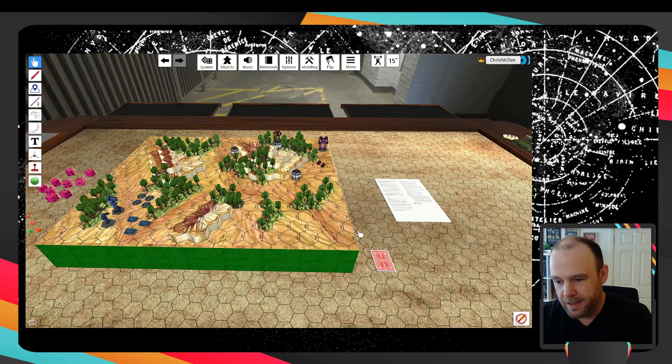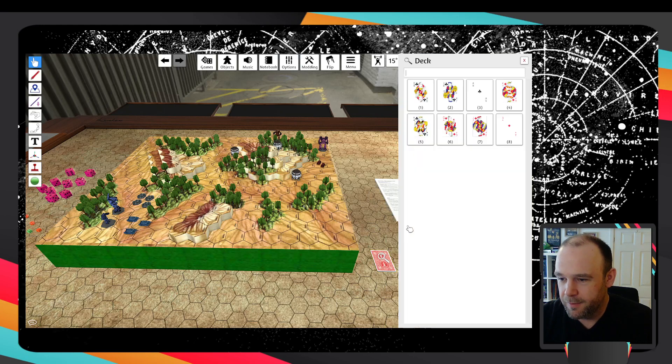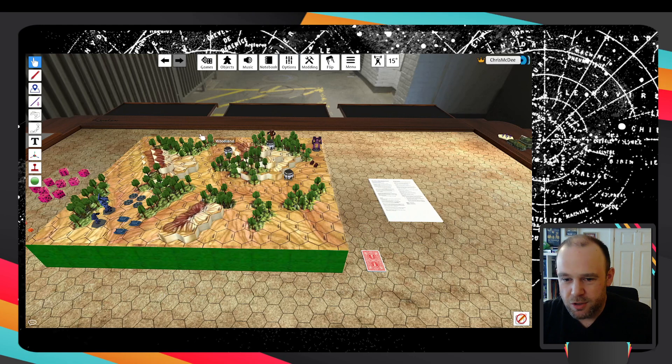The way that initiative works in this game is you have a deck of cards. In this deck you'll have a card for each MAC and each formation. So each of these MACs gets a card, the unit of tanks gets one card, and the unit of infantry gets one card. The blue guys are using clubs. When we draw the ace of clubs the Arrowhead will activate, when we draw the jack of clubs this whole infantry formation will activate. They don't need to stay together, they can go off in different directions, but they just activate at the same time.